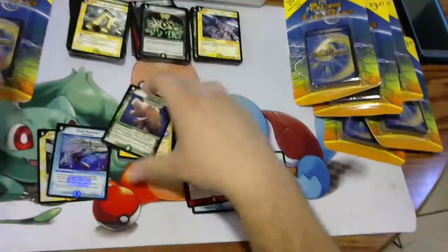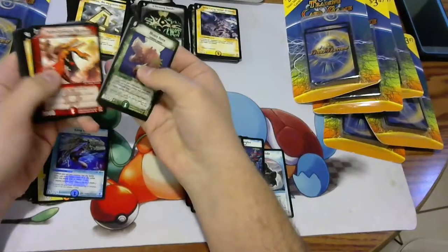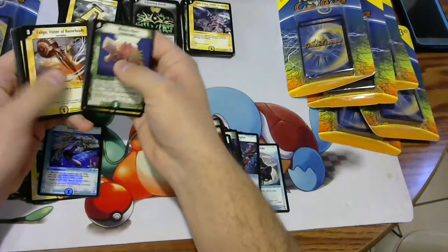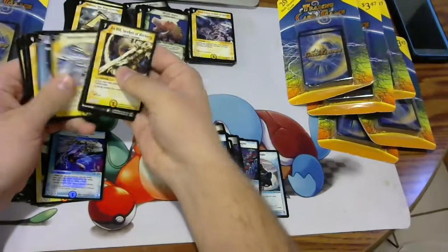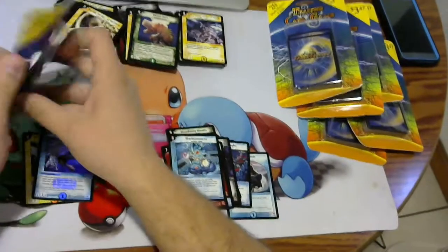We have another DM5 pack — Twin Can Sky Terror, which I always get really excited to see. It's a very good rare. We have another Shadow Clash — Merino Mancer again. We're a little slow on the big foils, hopefully we pick one up coming up.